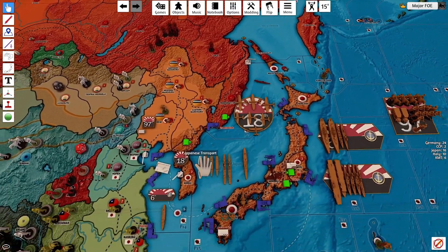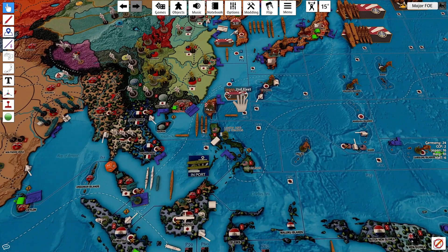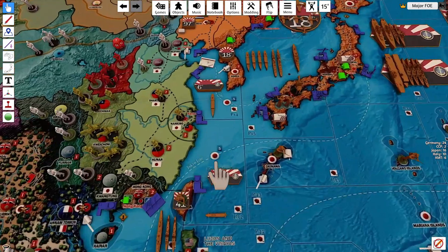That whole air force — I did have them in the wrong spot last turn. They should all have been in Korea; I noticed on my map they were sitting in Eastern Manchuria. The fleet in P32, consisting of a fleet carrier, a light carrier, three heavy cruisers, and a destroyer, is going to move down one into P41.